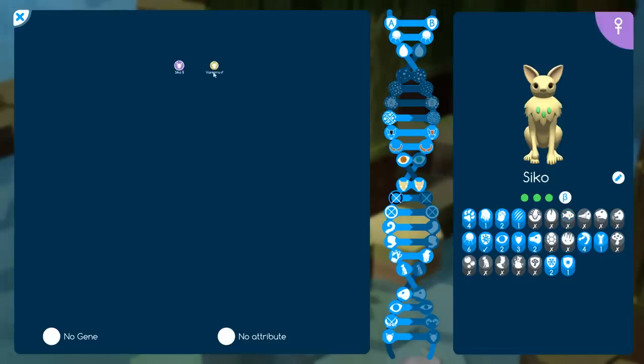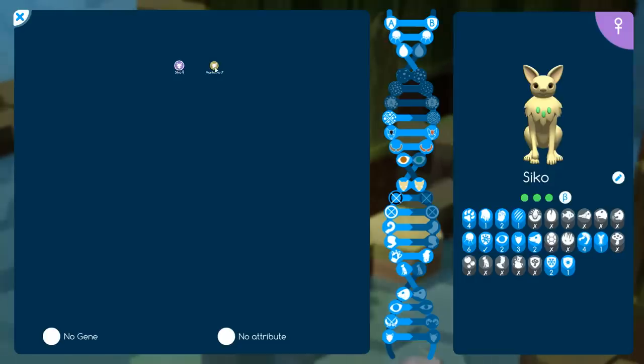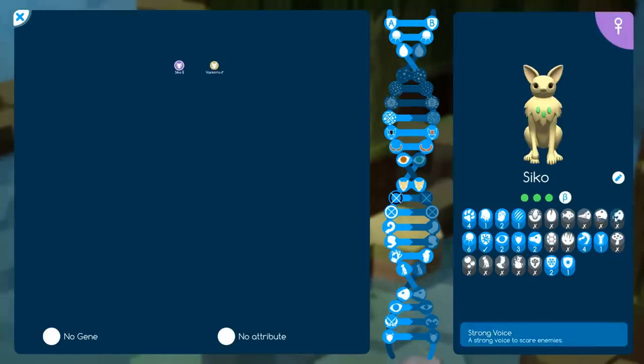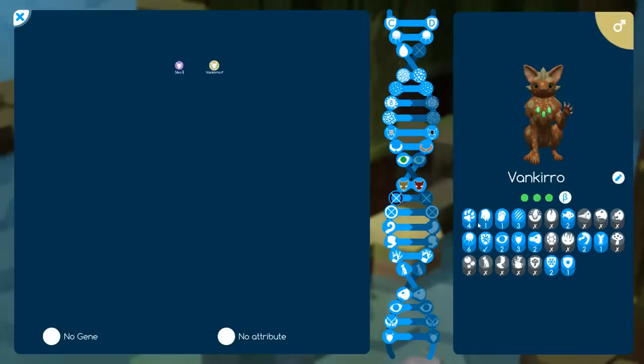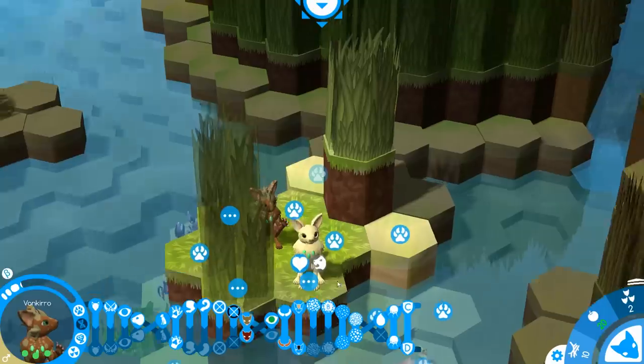As we breed them together, they combine in a family tree so you can see different traits. Nobody here can fish — well, one of them can, so he's a good fisherman. But he's not very good at defense — neither has a turtle shell, and neither have very good venomous or strong voices. But there's a lot of fertility here — ability to produce offspring is really high at six.